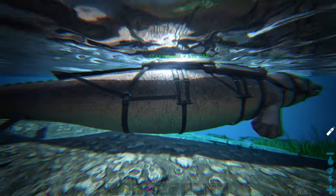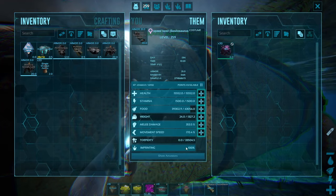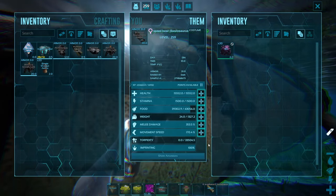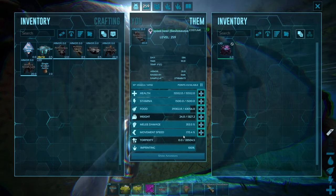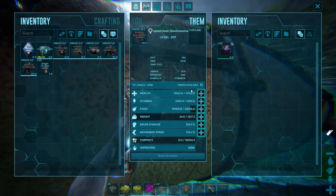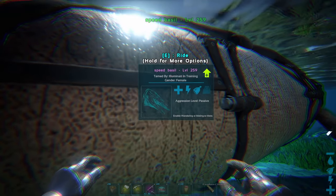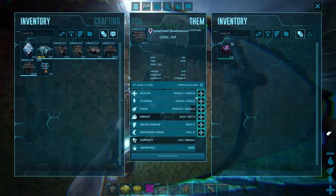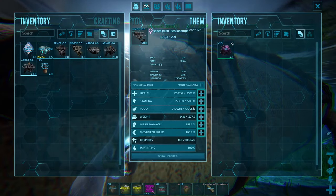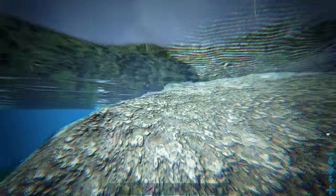I'm running this cave in under five minutes by using a speed basilisk. This is just a bred basilisk, so it has the 120 movement speed from the imprint and then I put about 40 levels into movement speed. I haven't done the rest because I just want to show you that you don't need too much to make this work, but you do want to get a decent level basilisk at the very least, because having low stamina is terrible for this strategy - you're just going to stam out and die to a bunch of sharks.